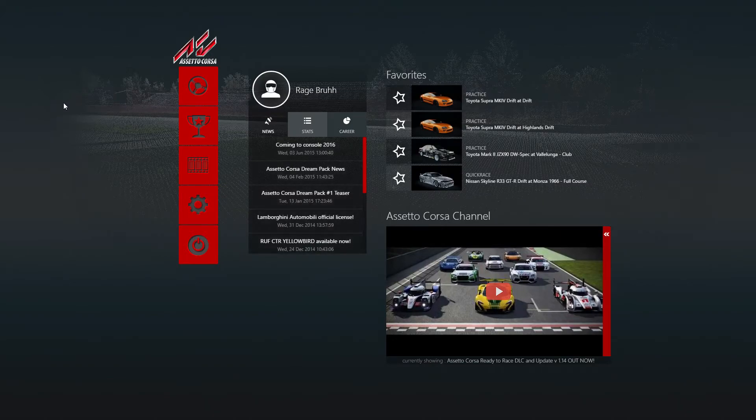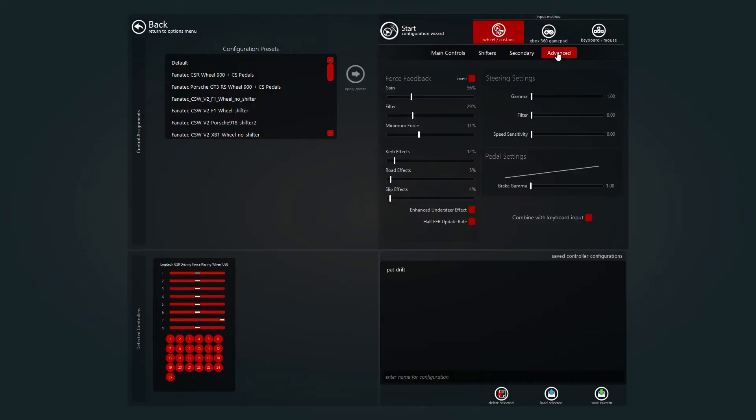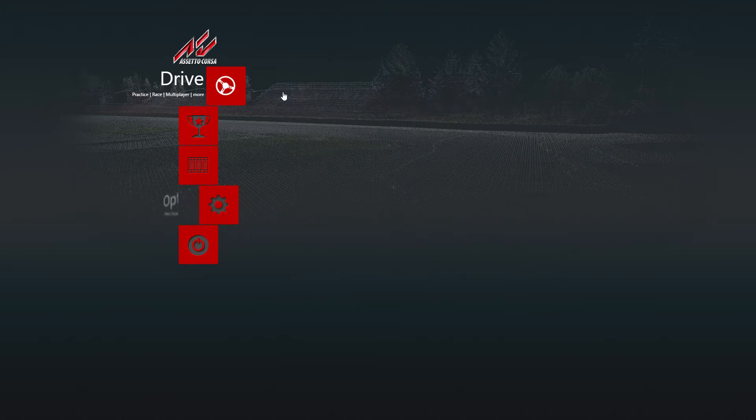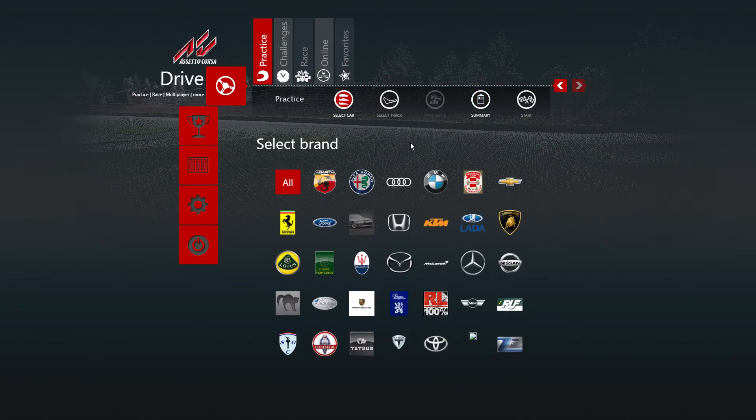...to another video. Today I'll show you how to be a pro drifter in a sim. Let's go to force feedback settings - that's what I'm using. I'm not telling you to use it, whatever you've got set up is up to you. Let's crack on. First thing you want is to download any drift car mod.